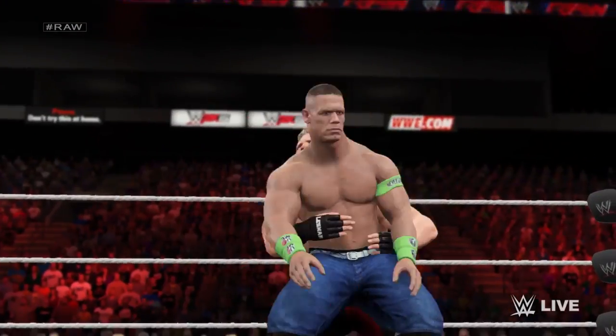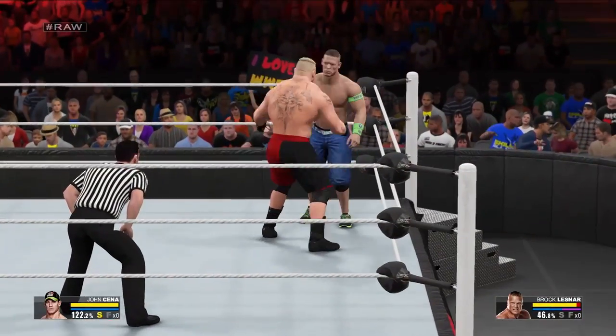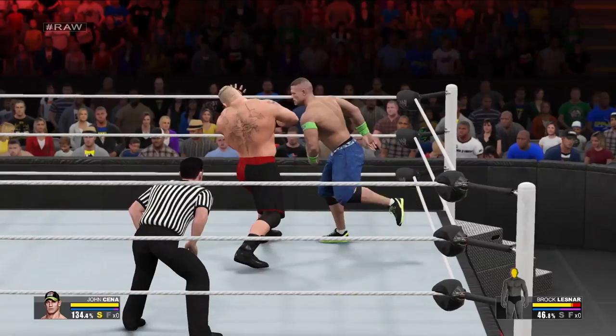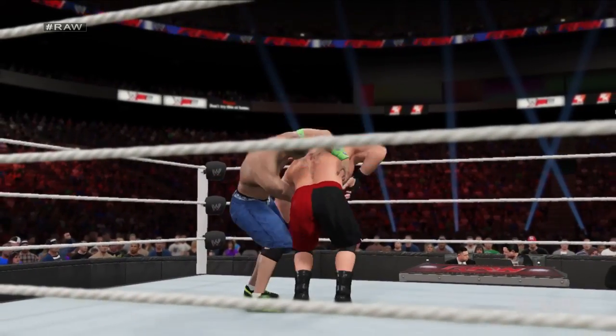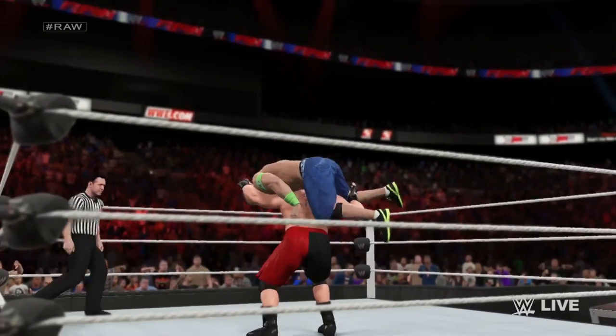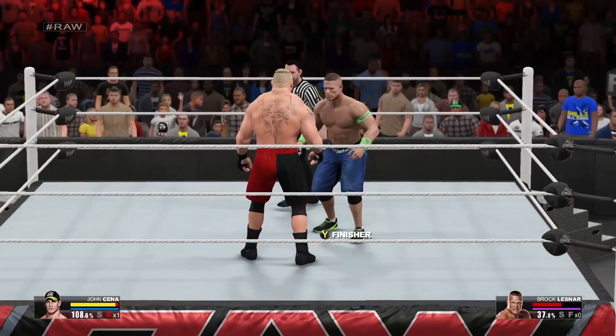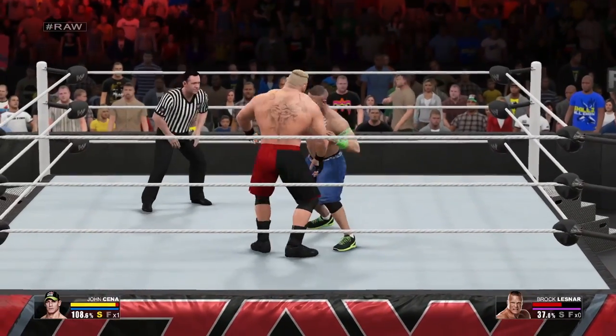The number just below the stamina meter represents your momentum. Your momentum will increase by going on offense or successfully reversing your opponent's attacks. At 100% you earn a signature manoeuvre, and at 150% momentum superstars will earn a finisher. Players in possession of a signature and a stored finisher can easily toggle between the two by pressing the right bumper.